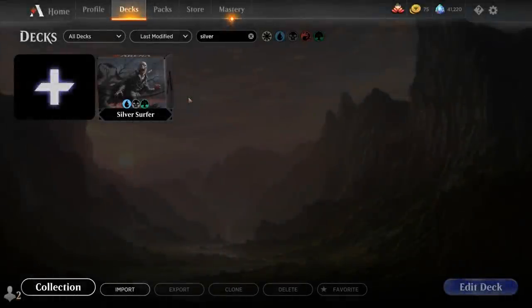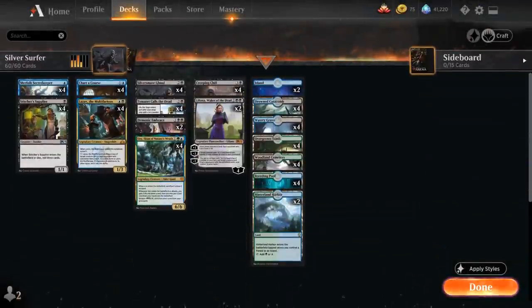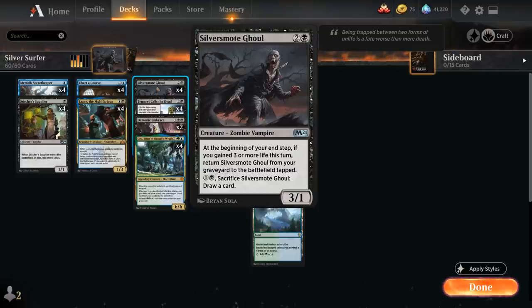Hello and welcome to another Magic Arena gameplay video. Today we're taking a look at another Historic deck, and as voted on by my supporters on Patreon, we're taking a look at a Sultai self-mill deck titled Silver Surfer, as we're playing with Silver Smote Ghoul from M21.